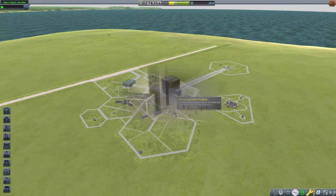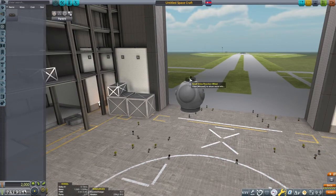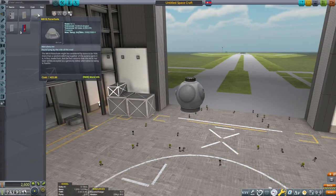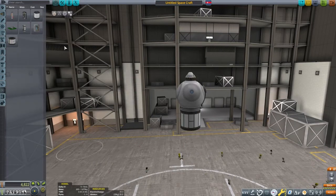These missions will work out well together. With our contract selected, it's time to design our MUN rocket. I have the Making History DLC, and it offers a low-tech two-Kerbal pod called the KV-2P.